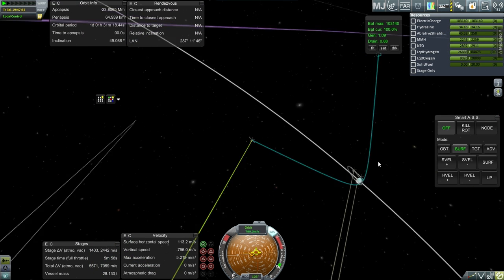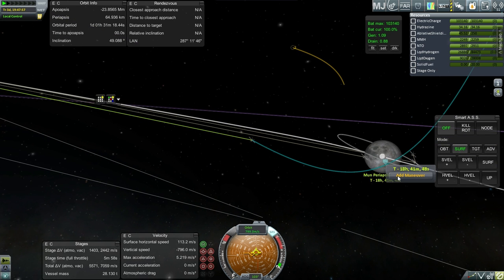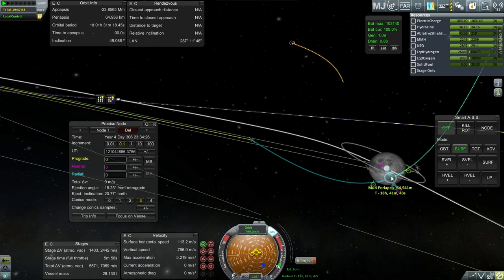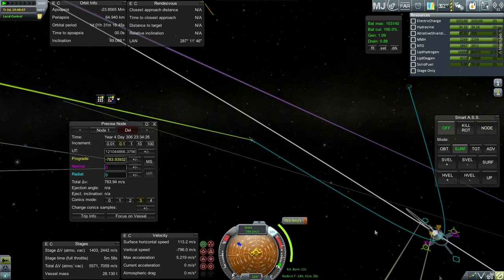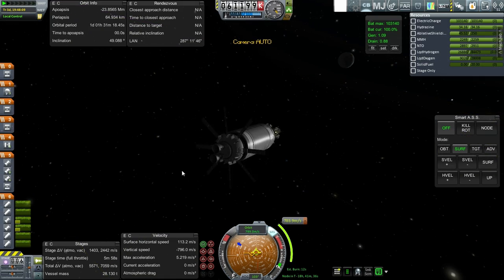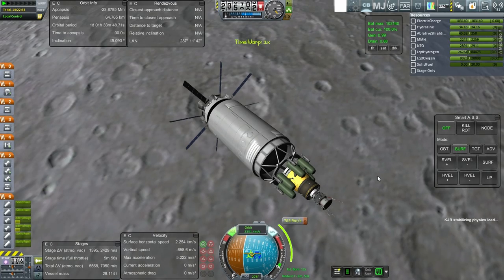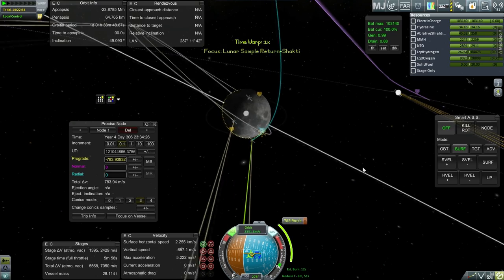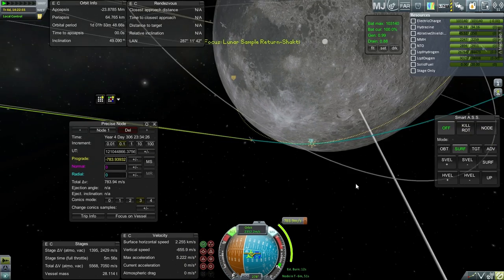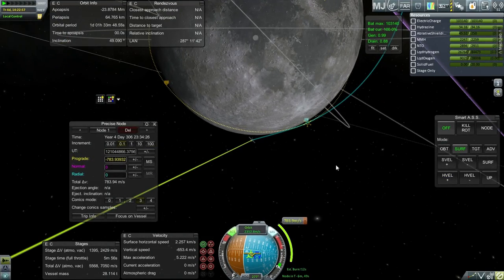There's the Moon. Let me verify that we have communication even though there's Saturn instrumentation-related local control. It looks like our communication is good regardless — so that's fair enough. Final bit, settling the fuel down. I'll just go for one meter per second and then light the RL10s once again. Getting into orbit around the Moon.